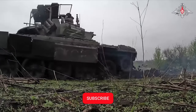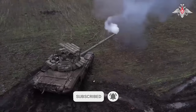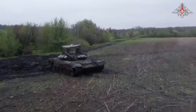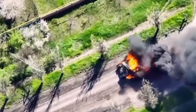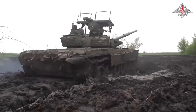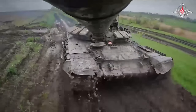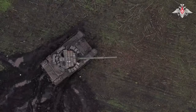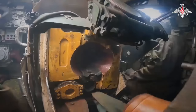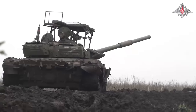Russia has released a new Cope Cage 2.0 on their tanks. This version does not only hold a metal grid frame but also explosive reactive armor, most likely the Contact-1. The idea is that an explosive or shaped charge coming in from the top gets absorbed by the ERA blocks, leaving the armor on top of the tank mainly unaffected.